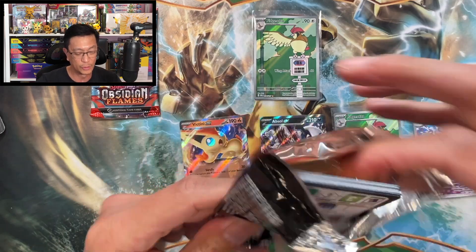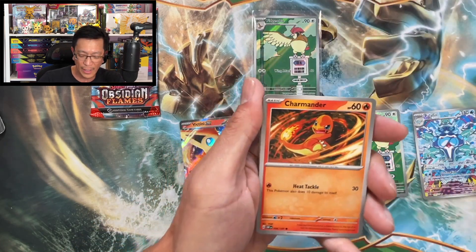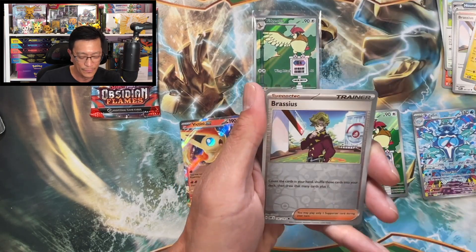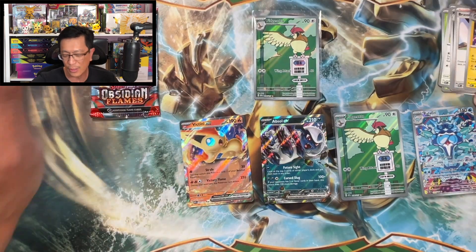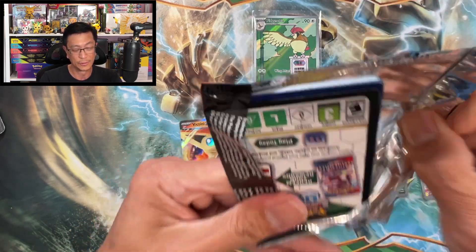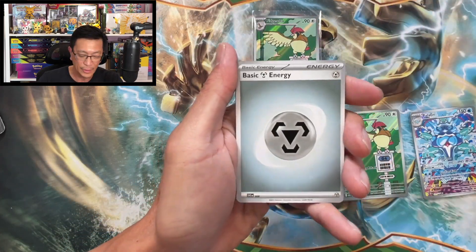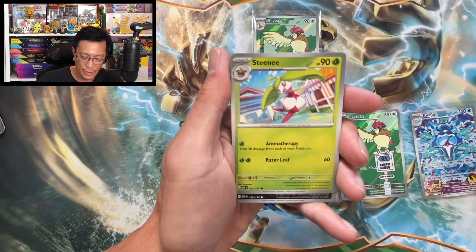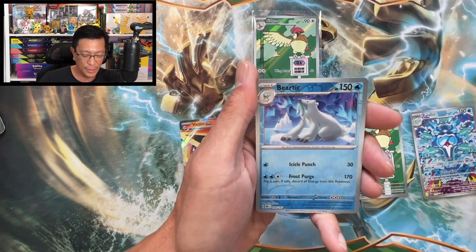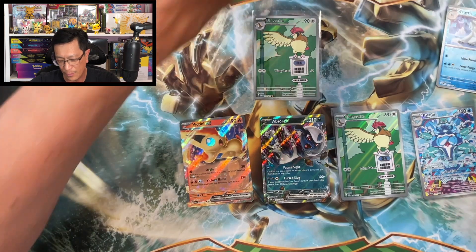No contest, guys — three-pack blisters win. Two more booster packs from this blister. Melophan holographic as well. Do I need scissors just to open these packs? Here we go, last pack: metal energy, Tadbulb, Steenee, Whiscash, Baltoy, Probopass, Linoone, Skarmory, Beartic, reverse holo, Dratini reverse holo, and the final card is Starmie holographic.